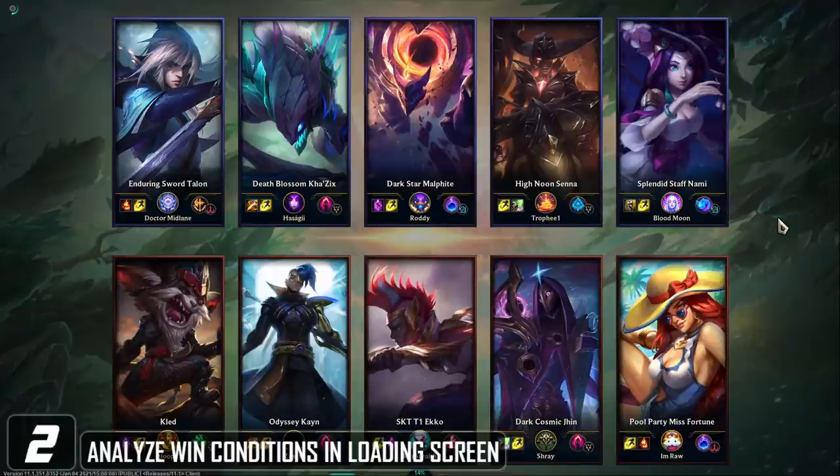You can also be thinking about potential build options for that game, so that when you need to purchase items, you're not sitting in base for 30 seconds thinking about what to buy. Just taking a quick look at both compositions — if your team has some really strong crowd control and good team fight, then grouping up in the mid to late game, playing for objectives, and being as 5 is going to be a really good win condition. Gathering this information in the loading screen benefits you similarly to limiting your champion pool, allowing you to focus on more important things once you're in game.